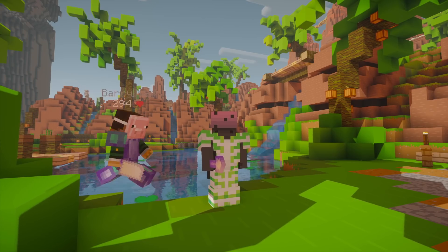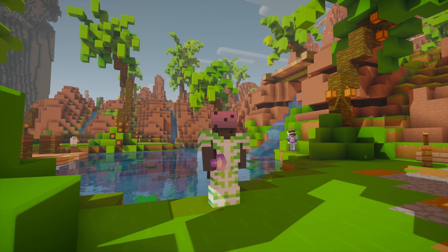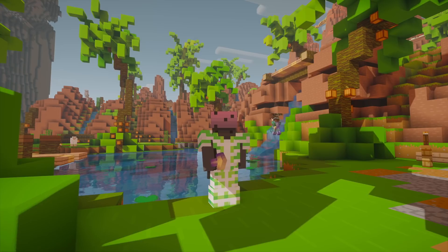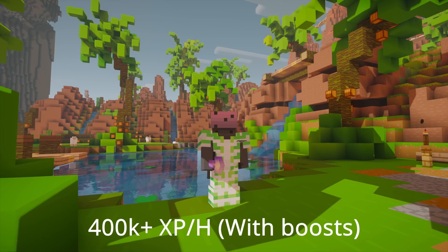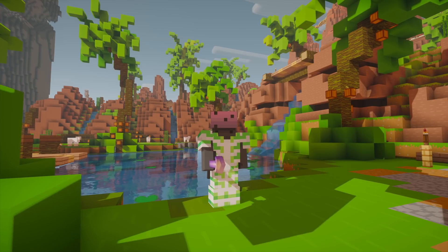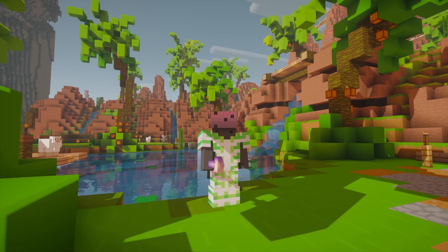The method revolves around digging sand on a newly introduced mushroom desert island. Sand gives mining XP and makes a decent amount of coins. With a level 100 silverfish pet, a cookie, and pots, I was able to make 400k mining XP per hour. But without the silverfish it's possible to make 330k XP per hour as long as you have potions and a cookie.